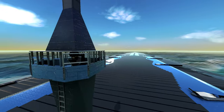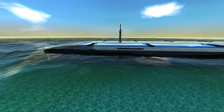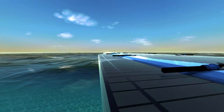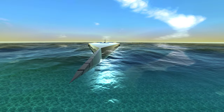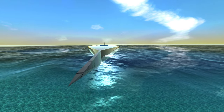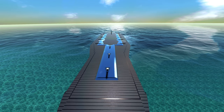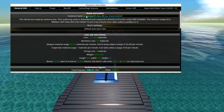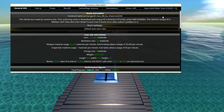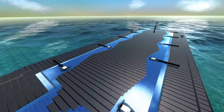Today we're looking at another design that follows the Tren Commandments rules, which is of course don't have any superstructures. So this is the Jormungandr class battleship.